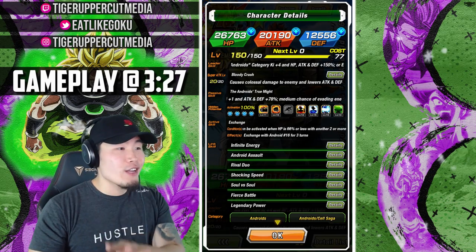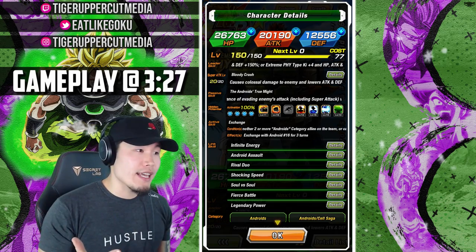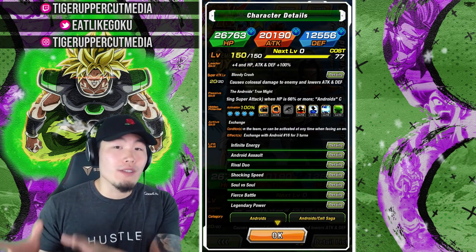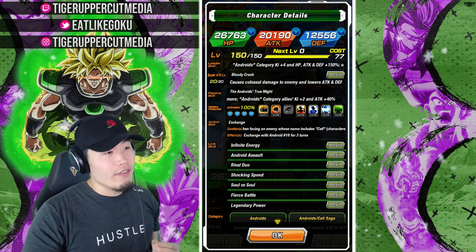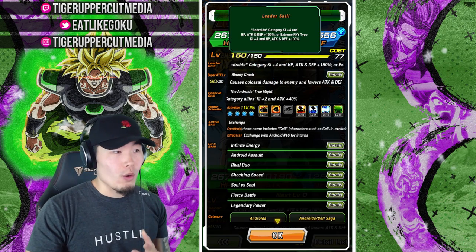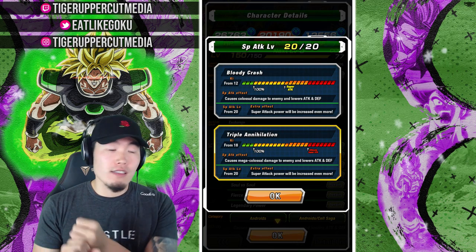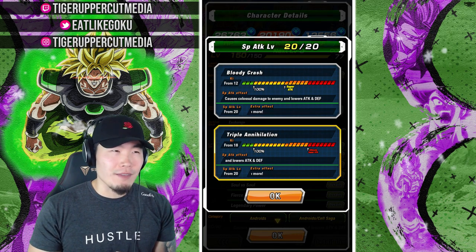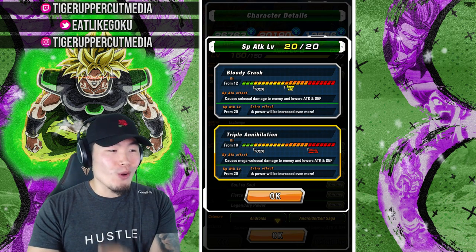Starting with the leader skill, it's Androids category Ki plus 4, HP, attack, and defense plus 150%, which makes them a very viable replacement for the physical 17 as far as the leader for the Androids category goes. They also give Extreme Physical types Ki plus 4, HP, attack, and defense plus 100%. The 12 Ki super causes colossal damage and lowers attack and defense, and the 18 Ki super causes mega colossal damage and also lowers attack and defense.